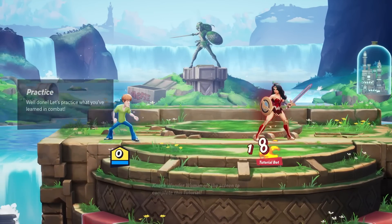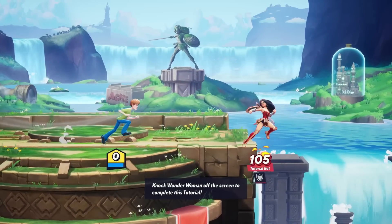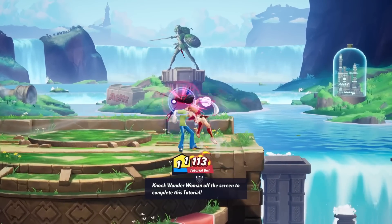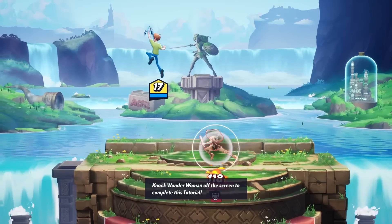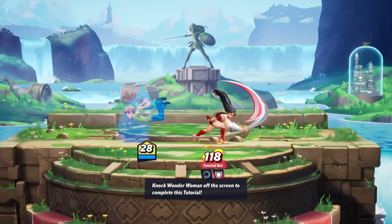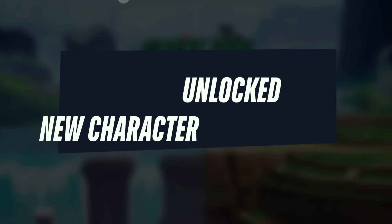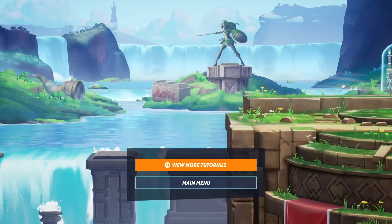So we have to beat up Wonder Woman now, which might not be the easiest thing. Are there no grabs in this one? I guess not. We can't just fight Wonder Woman without going super Shaggy, right? There it is - get out of here! We sent her flying - awesome! And we unlocked Wonder Woman as a new character. So we're not going to view any more tutorials - we just want to go back to the main menu.